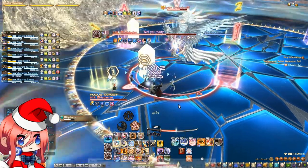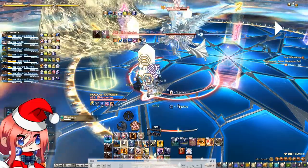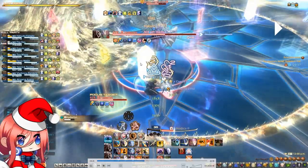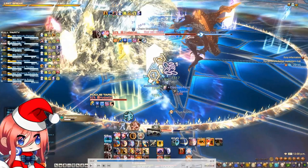So for example here, we are going northwest and then we are going to hide behind this crystal. As soon as that wave touches it, it's going to launch an AoE, and then we are going to move slightly to the left and the other wave is going to touch the crystal there.